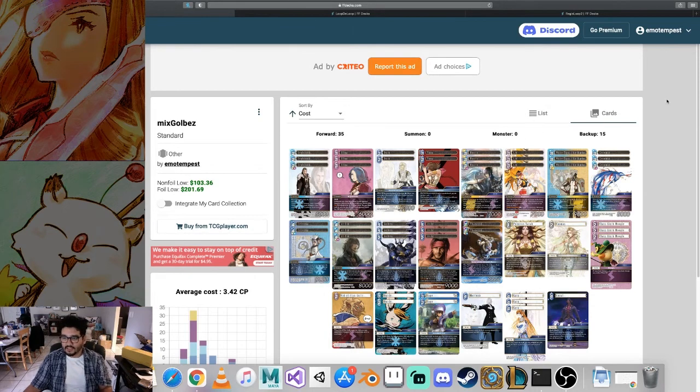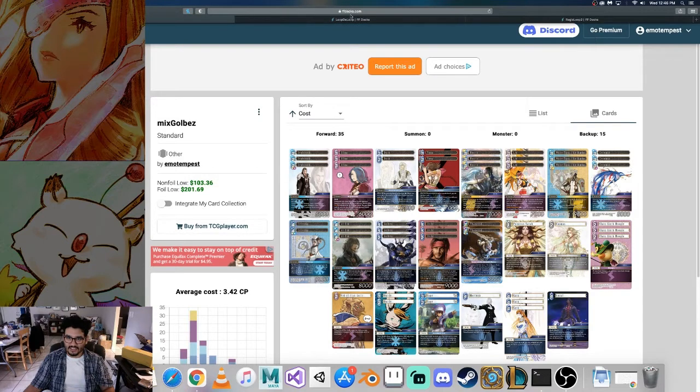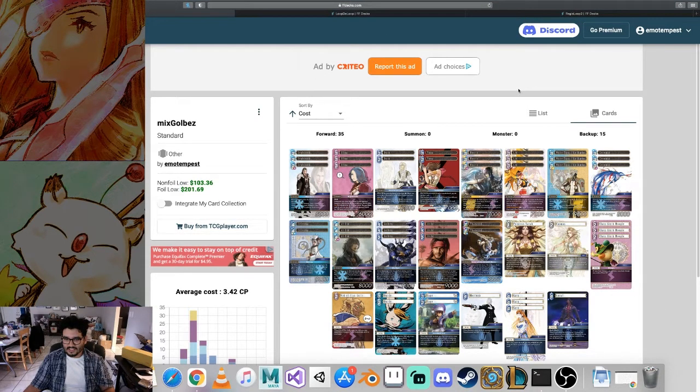Hello everybody and welcome back to my channel. I'm EmoTempest and we are in episode 9 of the Tales series. This week was definitely a super fun one — it's what I like to call meme week. I was tired of playing all the same things, tired of running into the same situations, so we decided to build a couple of interesting decks. Honestly they were all so much fun, but I wasn't prepared to run any of them — I didn't get enough reps.